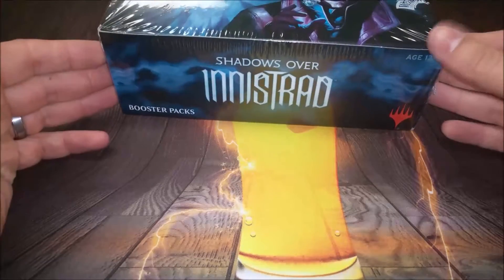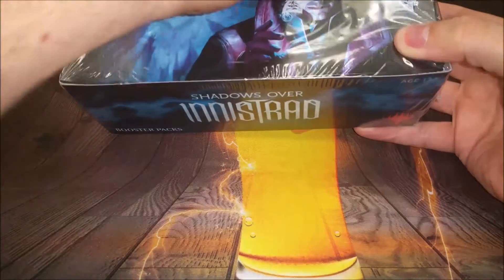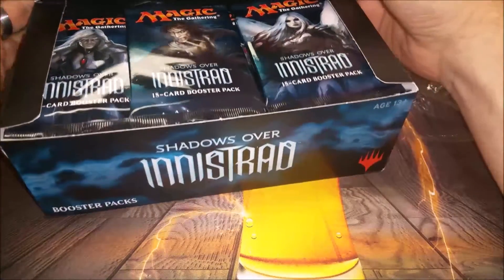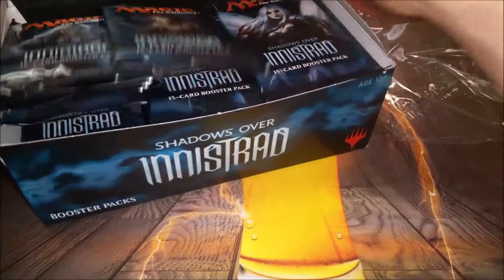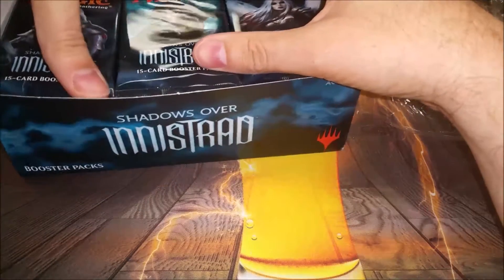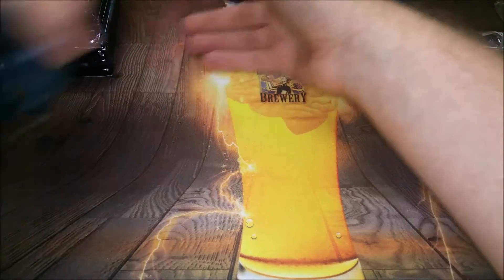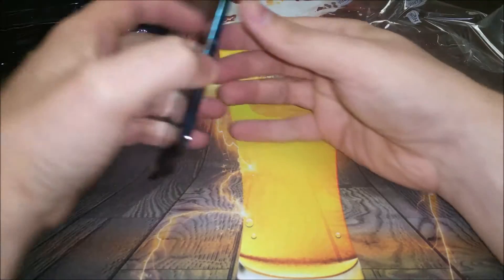Hey everybody, quad nines here. Got my first box of Shadows over Innistrad, so let's just get into it. I've seen some pretty decent boxes, I've seen some crappy boxes. Hopefully I'll get at least one really stupid foil mythic rare or something cubeable. This video is probably just going to end up with the rare and the flip. Hope everybody's enjoying the set so far.